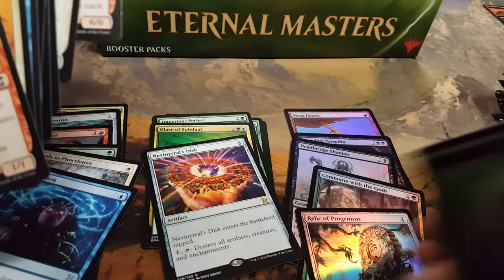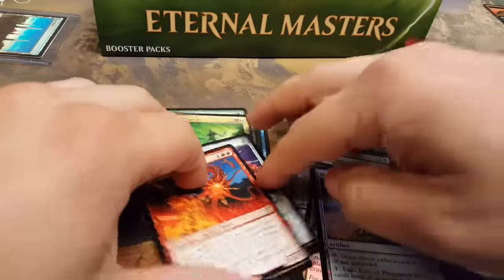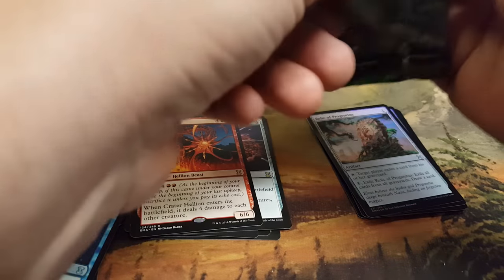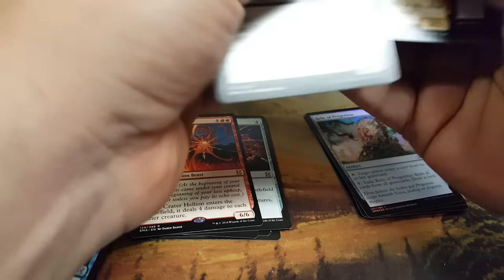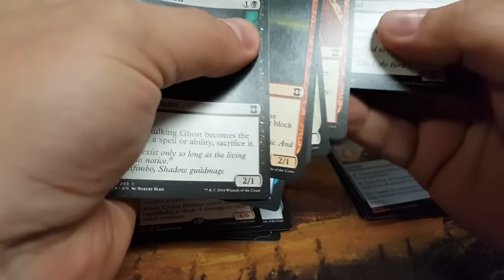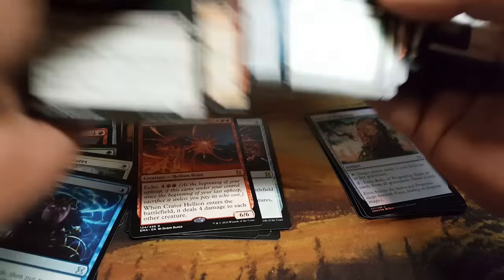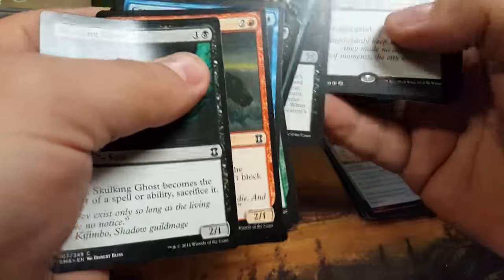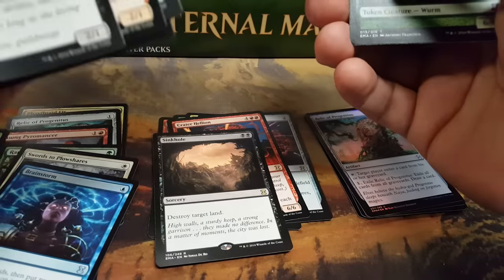Foil Relic of Progenitus. We were just sitting over here talking about how sweet it would be. Holy fuck. I need that. How much is that worth? Let me check — Eternal Masters foil prices. Force of Will, 350. Karakas, 180. Sinkhole. Foil Karakas is 180 bucks.